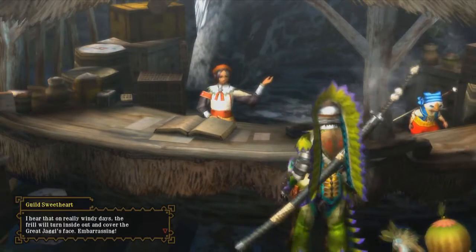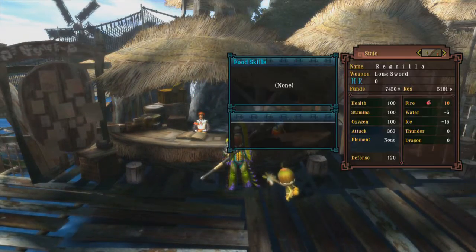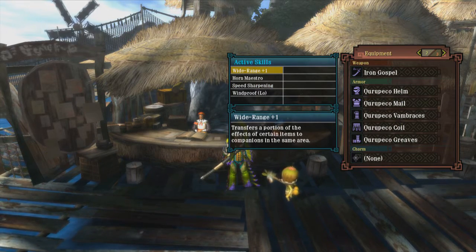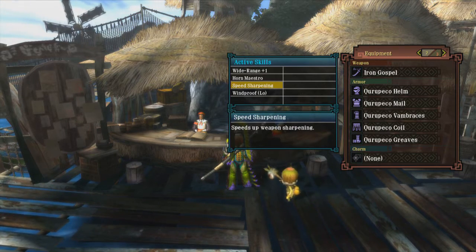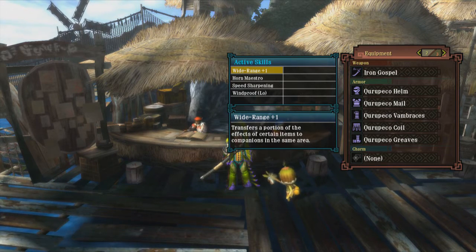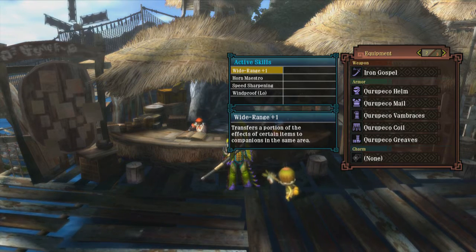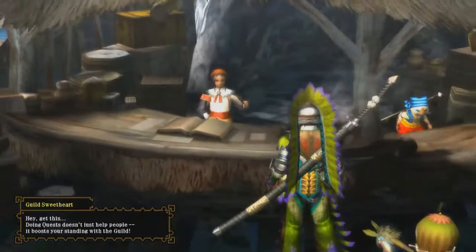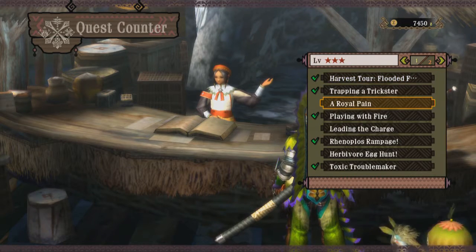And you would be surprised just how valuable having sharpening speed is. Let me go into status here — speed sharpening, that's great. These are also the Kupeco skills that I didn't mention before. This one is probably the most valuable one, however I don't think it works for Shakalakas and it's only really useful in multiplayer. So it's nothing really beneficial to this set other than the slots or the jewels.